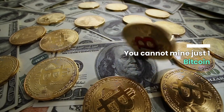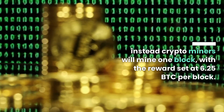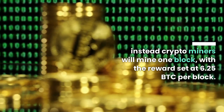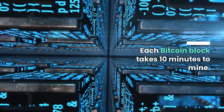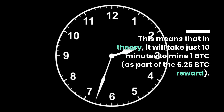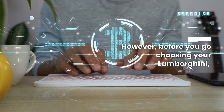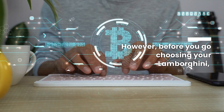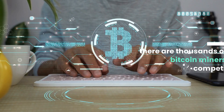You cannot mine just one bitcoin. Instead, crypto miners will mine one block with a reward set at 6.25 BTC per block. Each bitcoin block takes 10 minutes to mine, meaning that in theory it will just take 10 minutes to mine one BTC.